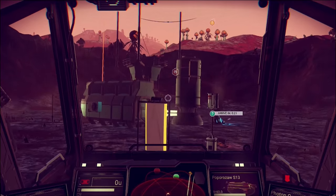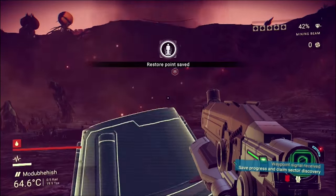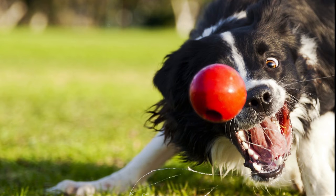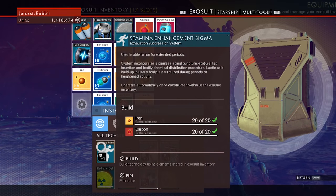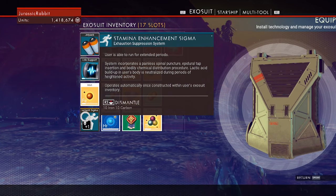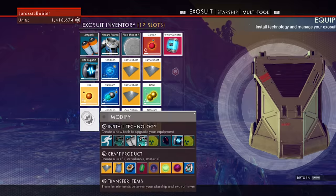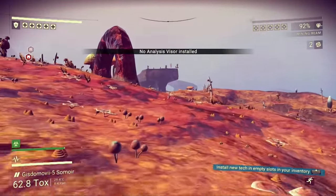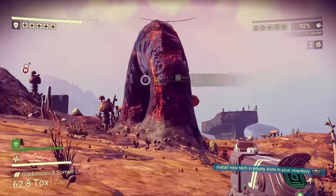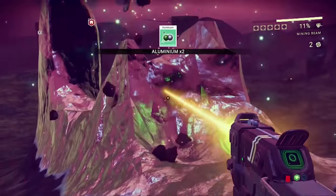Number 7: upgrades. As you explore planets, you'll no doubt come across shelters and bases where you'll be able to scavenge new blueprints to upgrade your exosuit, ship, or multitool. The catch is that whenever you upgrade, you give up an inventory slot, so you need to think carefully about whether that upgrade is worth taking away a spot in an already crowded inventory. In my experience, exosuit upgrades usually are not worth it in the early game, where they're generally just slight quality-of-life improvements like running a little longer or flying a little higher — having even one extra inventory slot goes a long way.